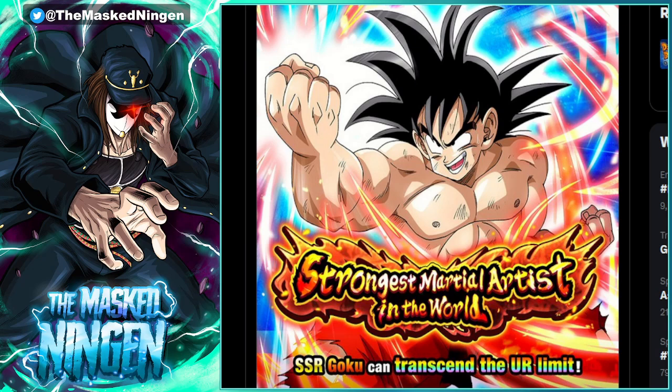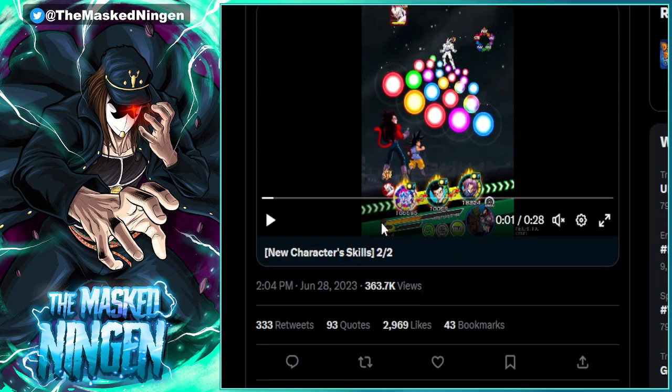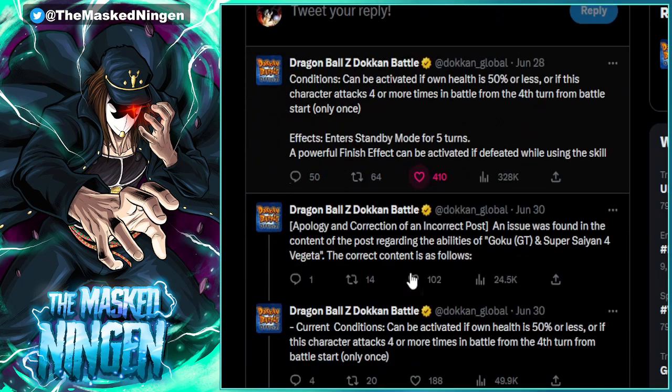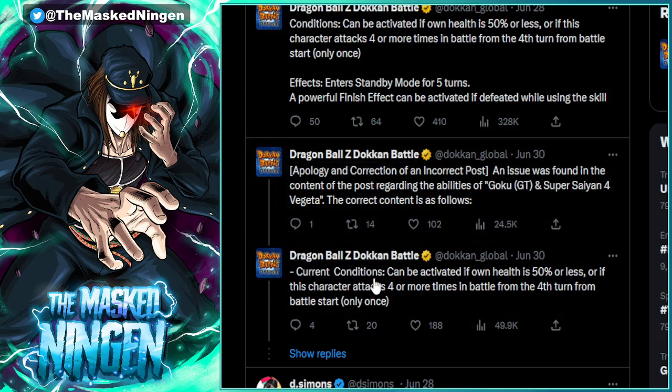One effect if you use it without getting the required number of charges, and then one if you do get the required number of charges or more. Considering the fact that the global Twitter itself even messed up the other day and posted a preview for the GT Super Saiyans, then posted the conditions for the wrong unit - these are the conditions for the Boo duo instead - and then had to post a correction afterwards. I wouldn't be surprised if anyone out there who doesn't closely follow JP is genuinely confused about the standby abilities for the anniversary LRs.